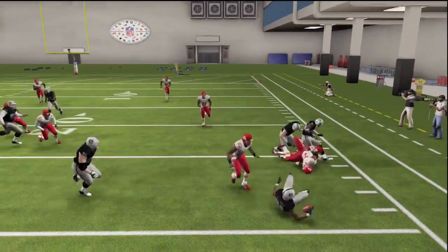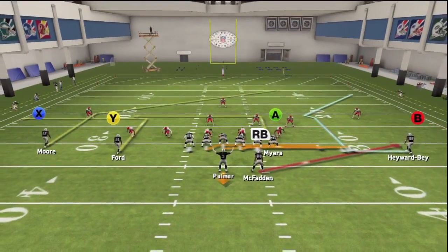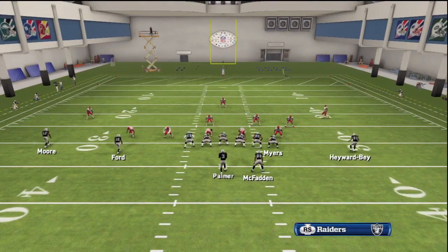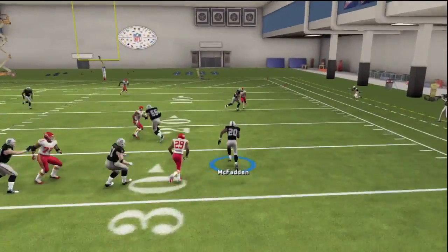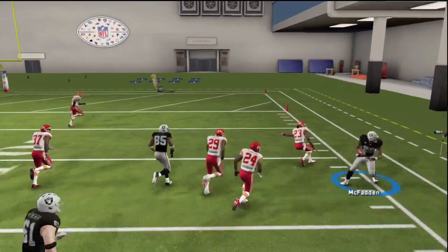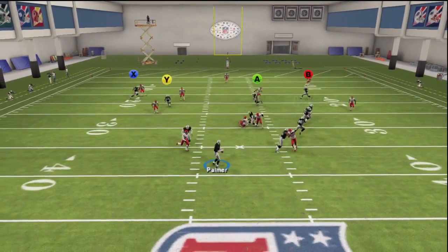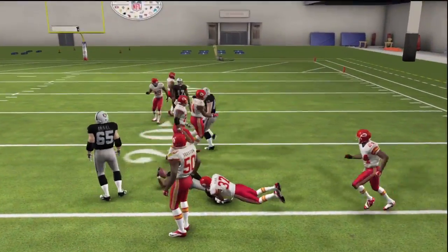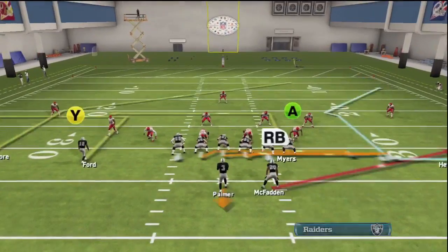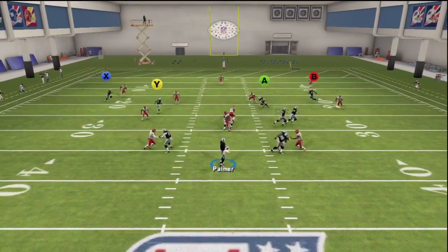That is how I like to run screens. I've noticed that if you put them on the wheel route, they get tackled, especially in man defense — they get out there just a little too fast. And with flat routes, they're not really going upfield at all, which leads to problems. You find yourself getting hit in the backfield, and the blocking on the screen gets worse when you put them on the direct flat.